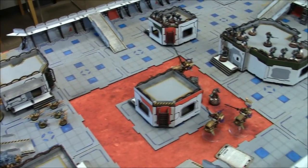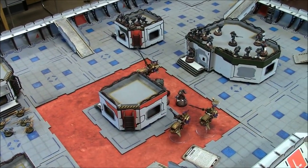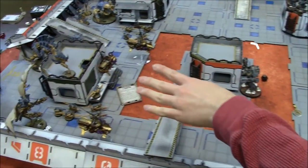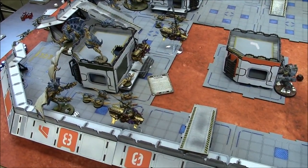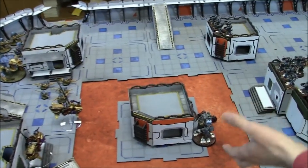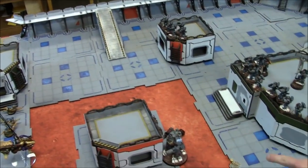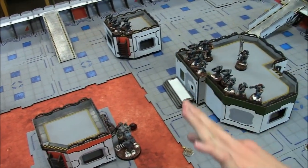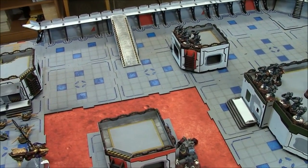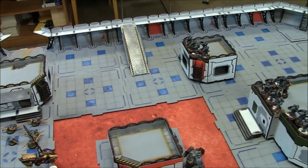SM turn three movement recap: all Custodes moved up, the Dreadnought shifted over for shots, the Cataphractii captain moved four inches. Everyone pushed toward the Flying Hive Tyrant's corner for shooting range. The banner bearer also ran up.